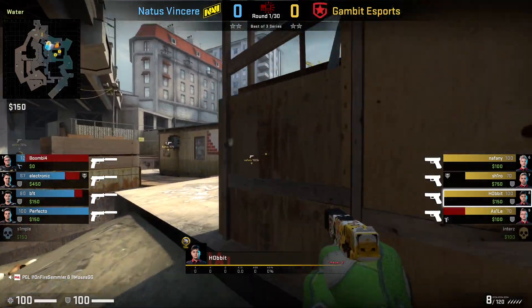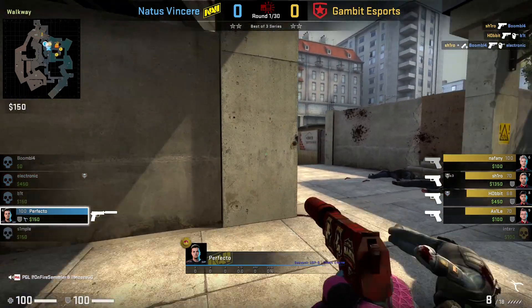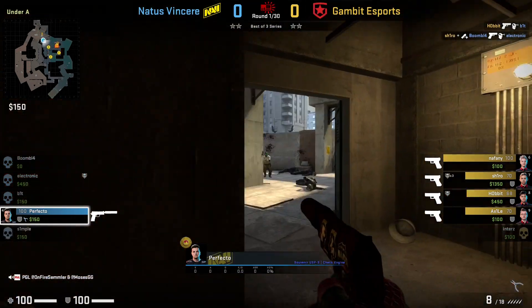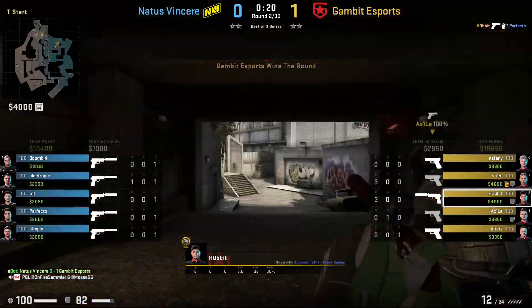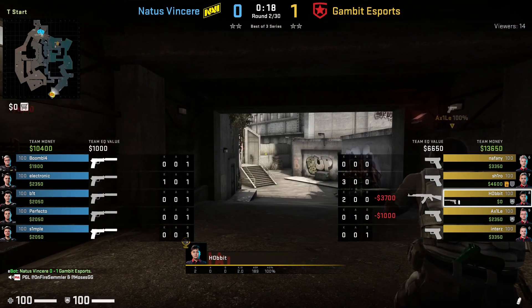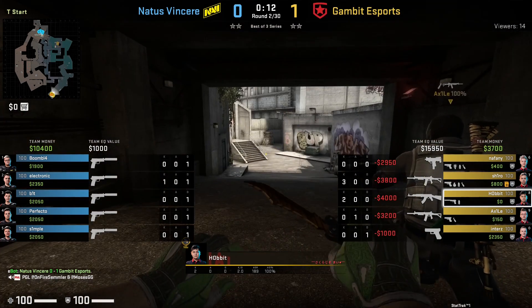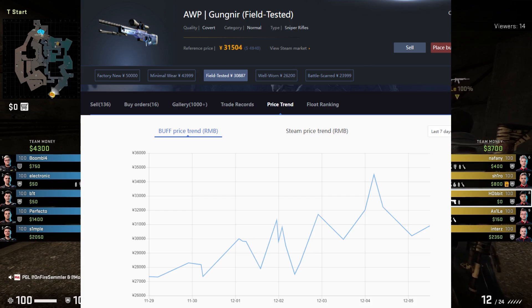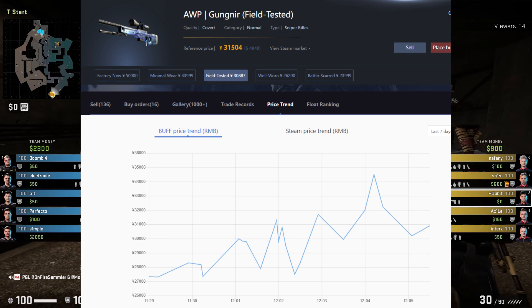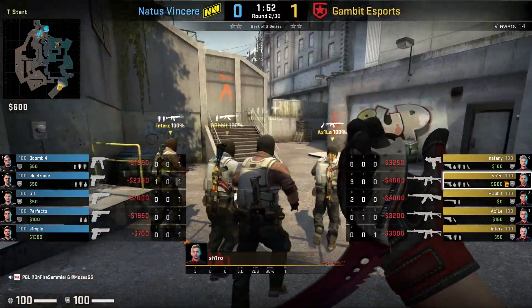To start, we're heading to Shattered Web — not specifically the case, but rather the collections, because this is where some of our profit begins. I'm going to start with the Gungnir because it's one of the more important skins from the Shattered Web collections. It's from the Norse collection, it's the top tier gun, and it can help show us where price increases are coming from. When this gun goes up in price, the guns below it will go up too. You can see by the graph that just in the past week we're seeing some pretty significant gains.